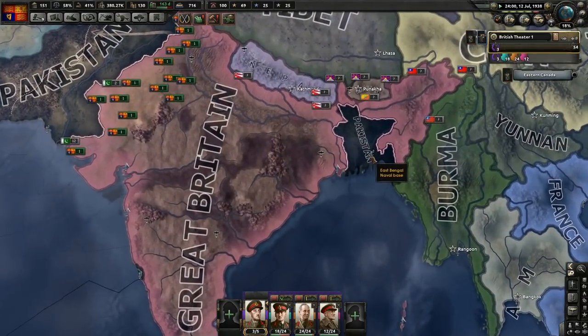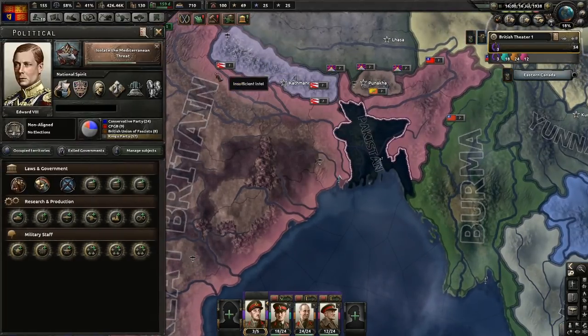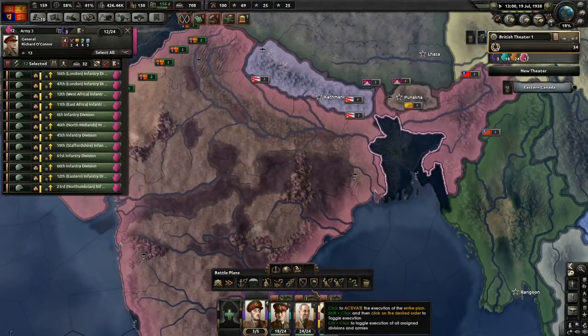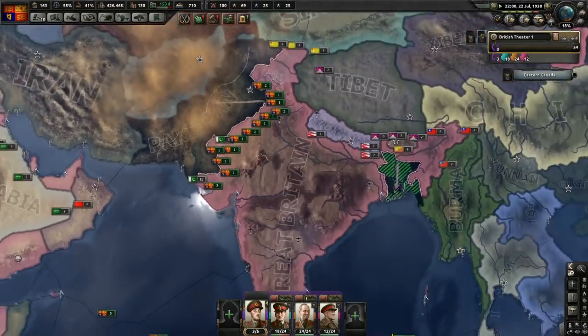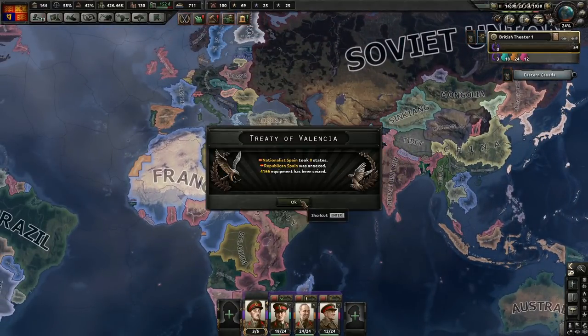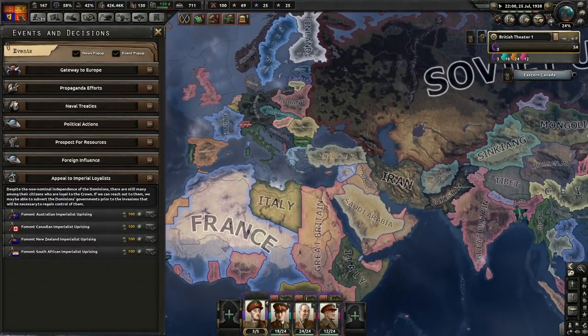We are saving up political power. We're going to need 400 political power. We're not going to change anything. It would be nice to go to war economy, actually, but let's just leave that for now. Italy abandoned the naval treaty - we knew that was going to happen. Republican Spain has died. We should also leave the treaty, but we're not going to do that just yet.